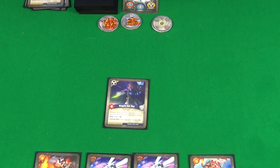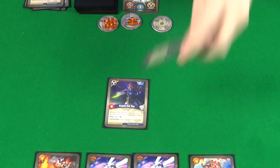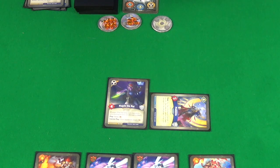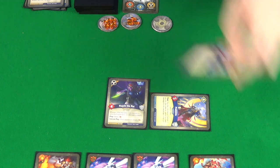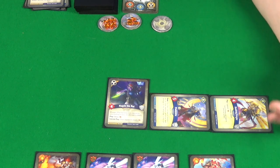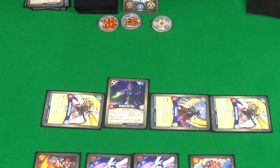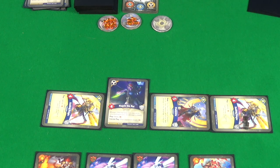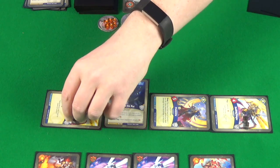He then plays Protectrix — strength five, when he reaps with it he can heal creatures. He plays Raiding Knight — two armour, four power, play capture one but nothing to capture right now. And another Raiding Knight on the other side. We'll put black cubes on them to track their armour each turn so we know when it's been used up.